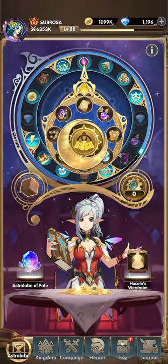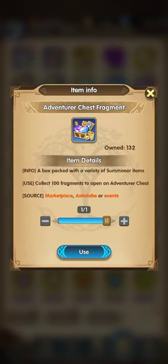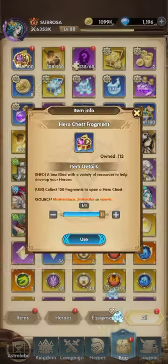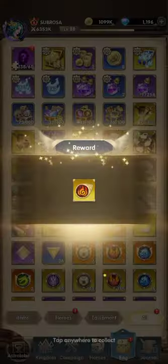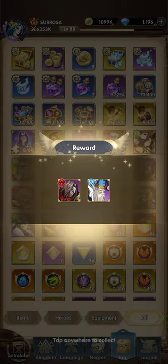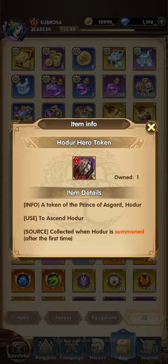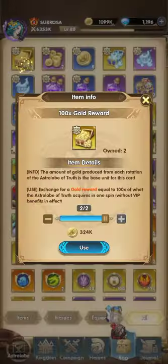Now we proceed to my mailbox and we're going to claim some rewards that I got from the Astrolabe. Now we proceed to claim some skins that can help my heroes upgrade and gain more power. I said too much power, haha.